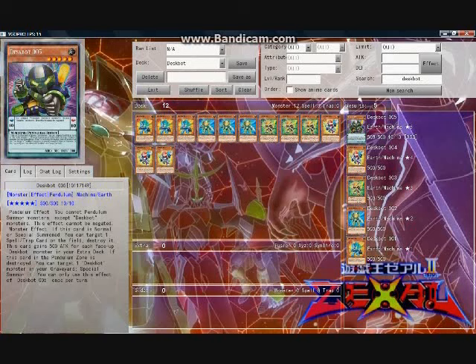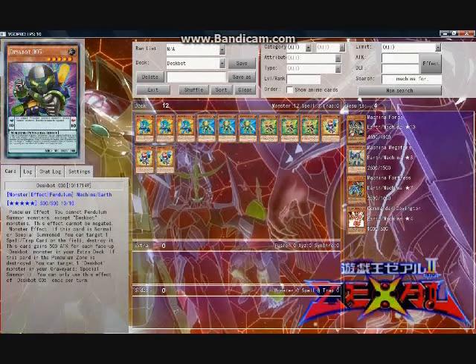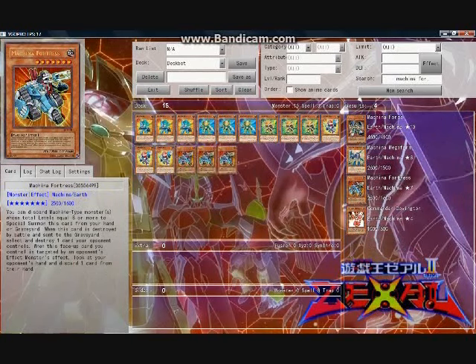Moving on to other monsters, clearly because Deskbots are all machines, such a high machine count demands running Machina Fortress. Fortress helps dump Deskbots that are not 003 into the graveyard for future special summoning, as well as provides quality field presence and a fast means of producing level 8 synchros in combination with 001. If you run a deck with a large number of machine monsters, running three copies of Machina Fortress is basically required if you want to maximize your win probability.